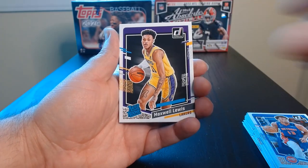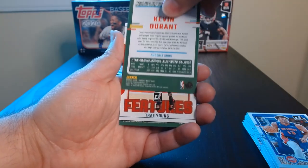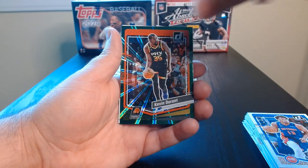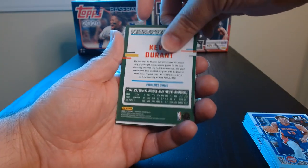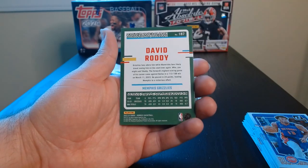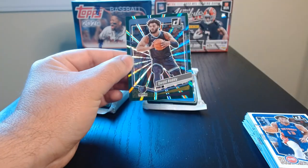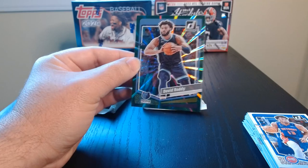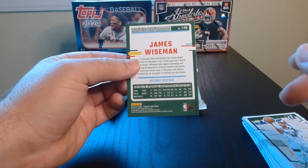Maxwell Lewis on the other rated rookie. We got Durant on some sort of green insert or parallel. Franchise Features — Trae Young. David Roddy was our other green parallel. How's the back of these? Okay, they're all that way — green.